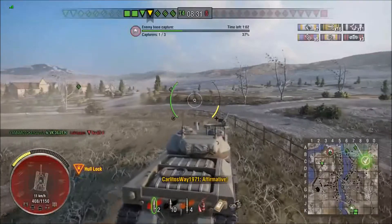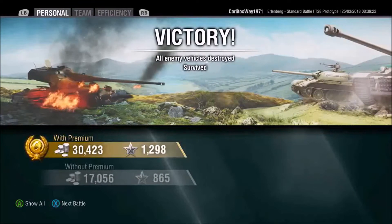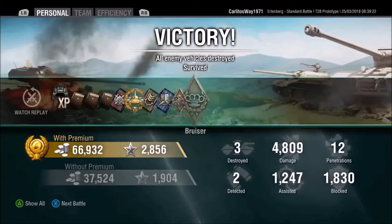We end up with 16 hits and three kills — we know it's a little bit less than that. Still, an amazing game for a tier 8 tank destroyer under not the best circumstances. So what do we end up with? 4,800 damage, 1,200 assists, 1,800 blocked, and three kills.